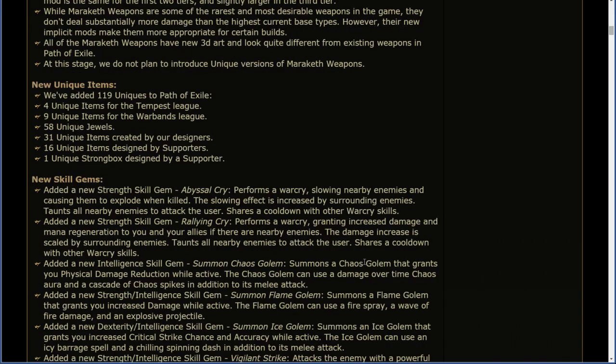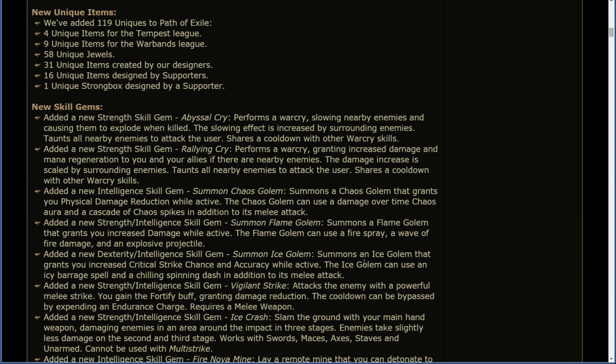New skill gems. Added a new strength skill gem — Rallying Cry. Reforms the Warcry, granting increased damage and mana regeneration to you and your allies if there are nearby enemies. The damage increase is scaled by surrounding enemies. Taunts all nearby enemies to attack the user. Shares a cooldown with other Warcry skills.